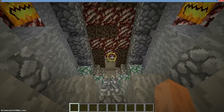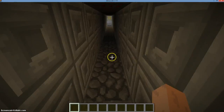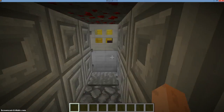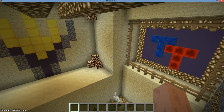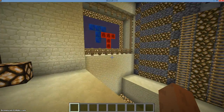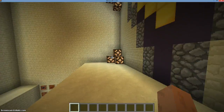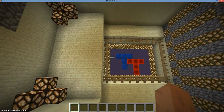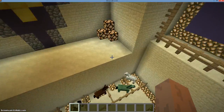So if we climb down these stairs and through this hallway of magical light, and we approach the end of this corridor, welcome to the Tuesday tutorial hall, which I will from now on be using for all my Tuesday tutorials — just cramming whatever down here. It's still pretty bland; I'll expand it and stuff later on, but for now, let's get to the tutorial.